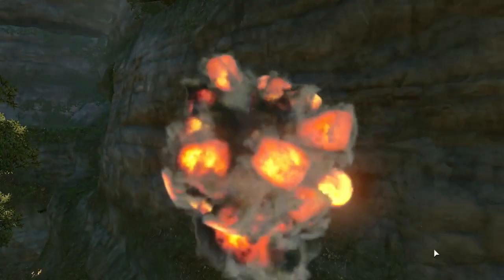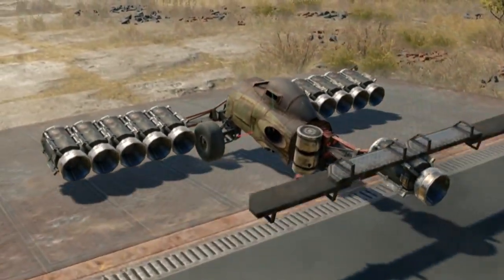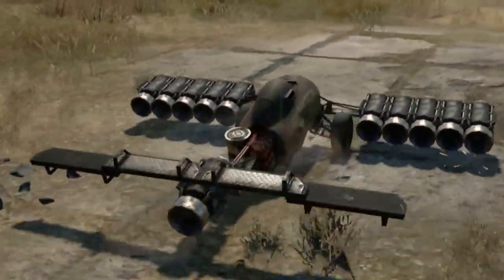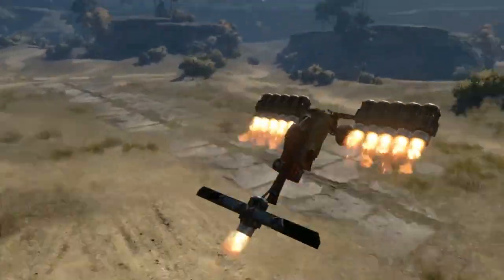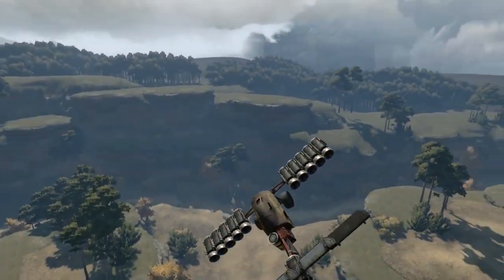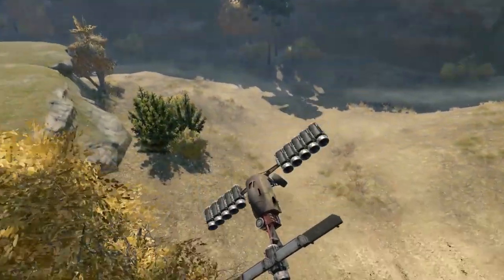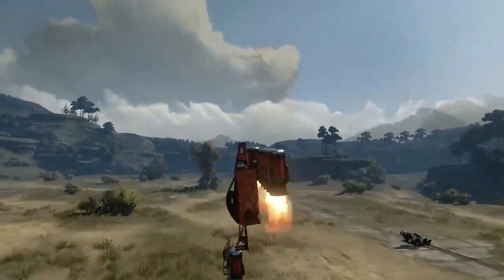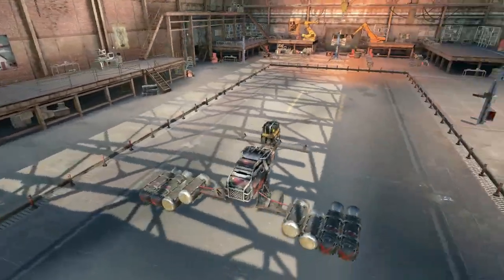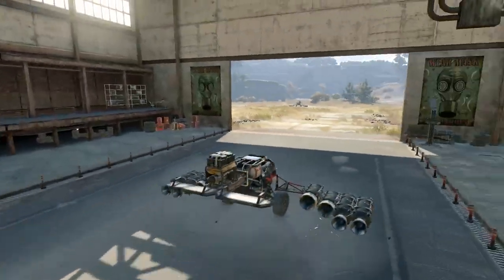Looks like the ride needs more stability. When you test drive in your garage, you can enable the display of center of gravity for your ride by pressing the N key. In order for the craft to fly, you must concentrate most of the vehicle's mass just behind the central axis. If you overdo it, the machine will spin like crazy. The boosters must be installed evenly to balance the vehicle. Let's give it a shot!